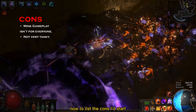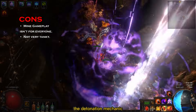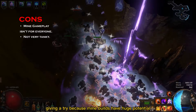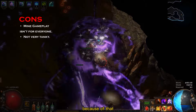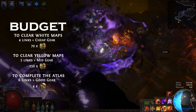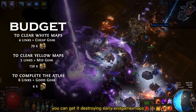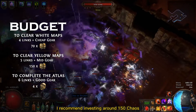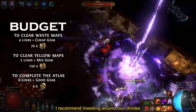Now for the cons: mine gameplay isn't for everyone. Some players can't get used to the detonation mechanic, but trust me it's worth giving a try because mine builds have huge potential. Another issue is that this character is not very tanky, so you need to always mind your position or you might die. To comfortably advance to yellow maps I recommend investing around 150 chaos, and for easily completing your atlas I recommend investing around 4 Divines.